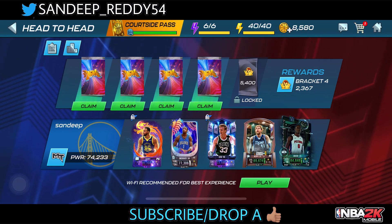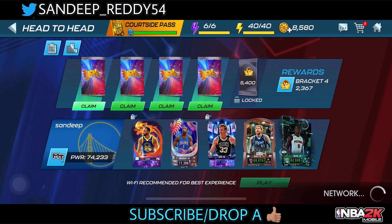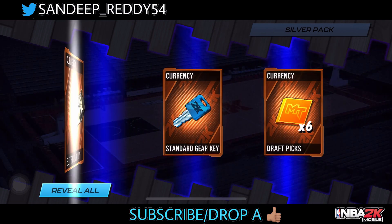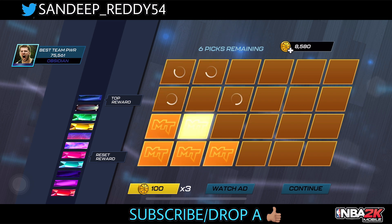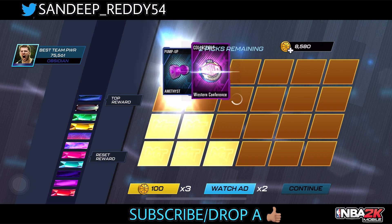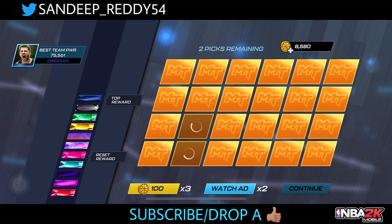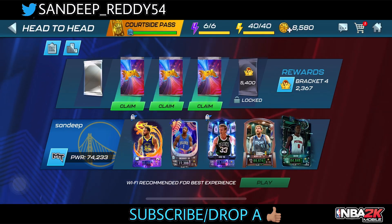Since the obsidian release I hadn't opened head-to-head packs much, so let's see what we can pull. Starting from the four silver packs — first pack gives us six draft picks, a standard gate key and an LA gate key. From the six draft picks we get an amethyst, and a galaxy opal to reset my drive board — that's a W right there.